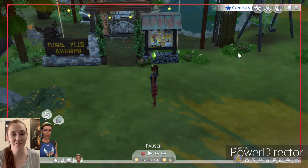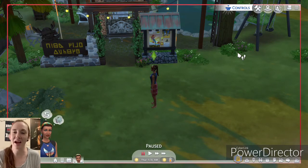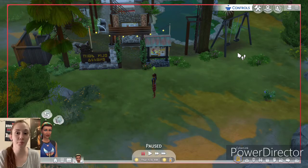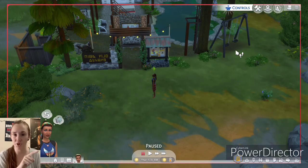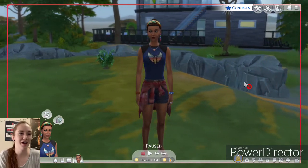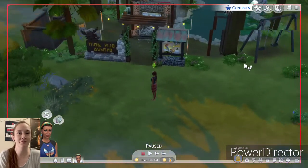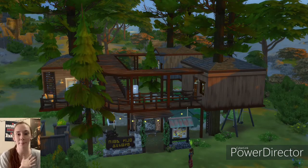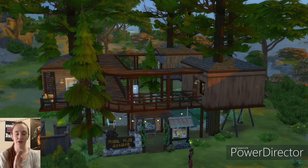Welcome to the tour portion of the speed build of this treehouse — I titled it Treetop Wonderland because there's a lot of stuff to do. I'm not going to press play and make the lot active right now because I've actually placed this lot into my legacy save so I can go here with my legacy family. I've already traveled here with Penny Pizzazz, who had a bit of a stank face for some reason. I'm going to take it slow because there's a lot to look at — here's an overall look at the lot and I'm so happy with how it turned out.